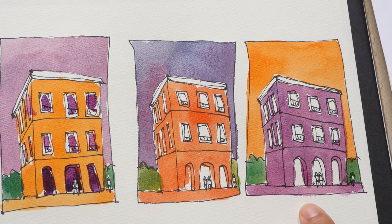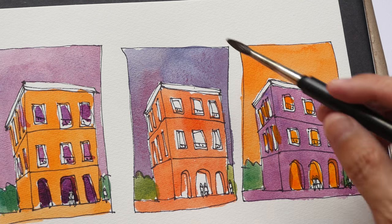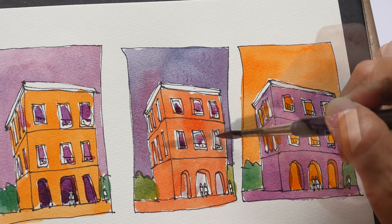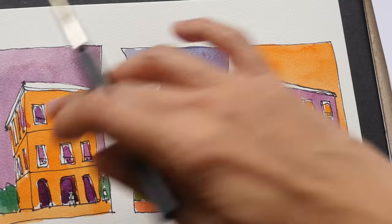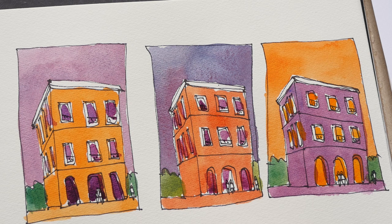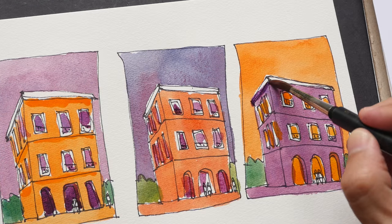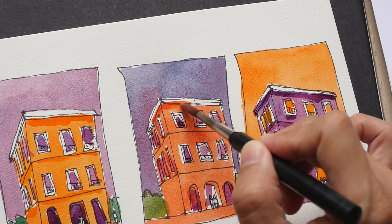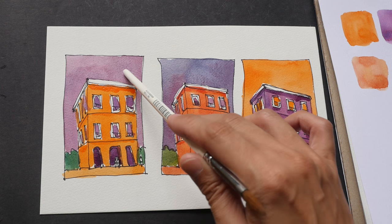This would be a warm orange. For the one in the center it's going to be a very muted purple — permanent alizarin crimson and phthalo blue. If I want to go in and add more shadow I can do that. For example, for the orange in the first building I would just need to add more orange, basically just underline the bottom side of the top there. Same thing for this purple here — just go in at the bottom. These are the three sketches that I painted with three secondary colors: the orange, the purple, and the green.